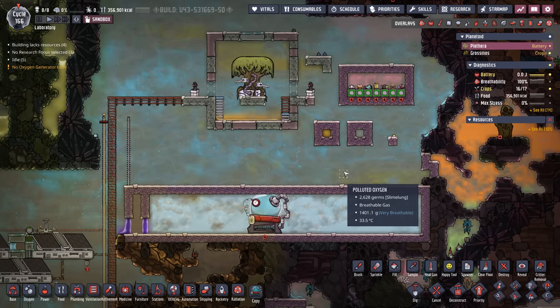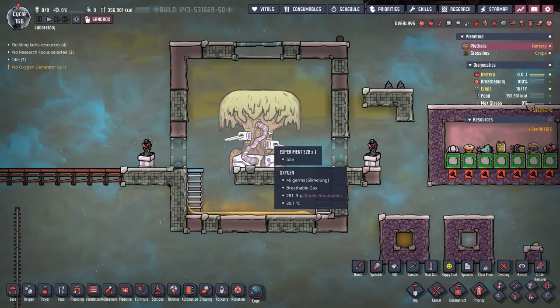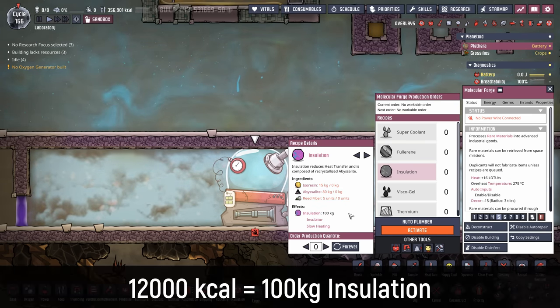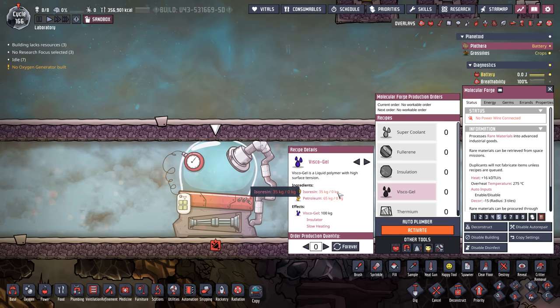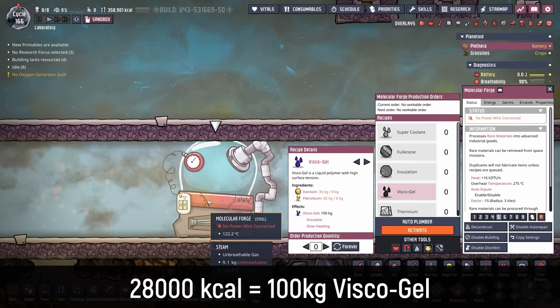So that's a lot of numbers, but there are a couple of quick figures worth remembering. It takes 12,000 calories worth of food to create the 15 kilos of isoresin you need to make 100 kilos of insulation. The viscogel is a little more expensive — it's going to take 28,000 calories worth of food to create 35 kilos of isoresin, and ultimately 100 kilos worth of viscogel.